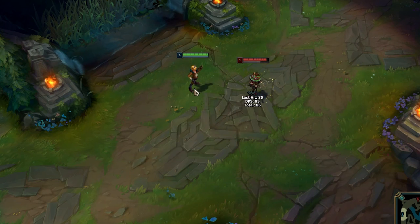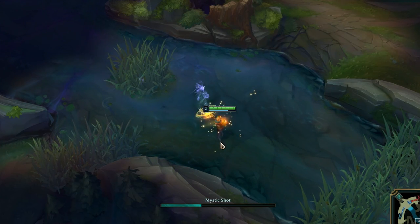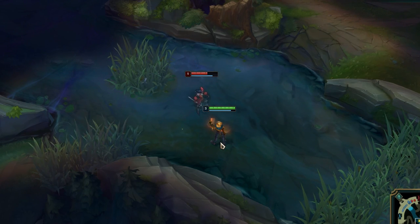Ezreal will face the closest enemy after using his E, meaning that the following abilities will travel to the enemy's location if you don't move your mouse.